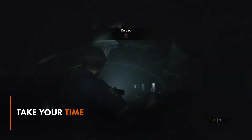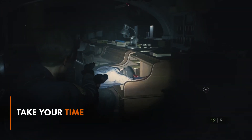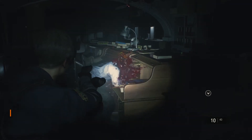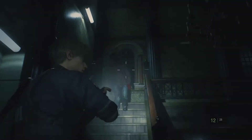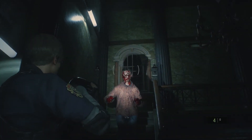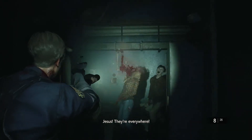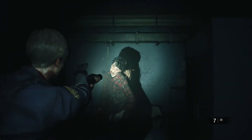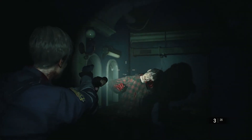It can be easy to rush through the halls of the police station, especially if you're scared, but remember to take your time. While this is mainly obvious when searching rooms, you'll also want to take your time when attacking zombies. The zombies wobble and sway all over the place, making it very tough to land headshots. Shooting quickly and wildly will lead to wasted ammo. So take your time, line up those headshots, and make every bullet count.